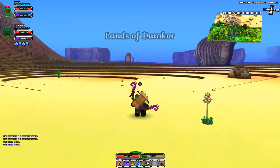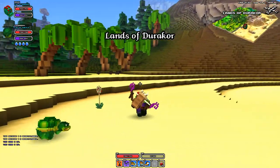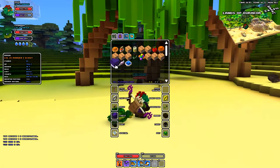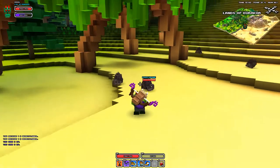Hello everybody, it's John back again playing more Cube World. Today we're gonna take a look at the desert biome and right away I found a batch of critters which I think I've seen in other biomes, but I actually have some food for them this time. Let's see if we can tame a porcupine.